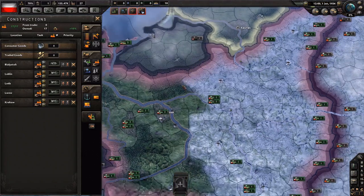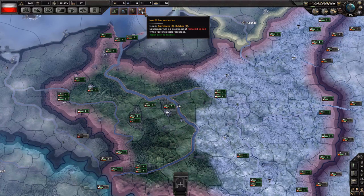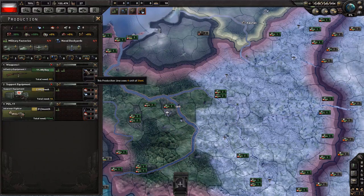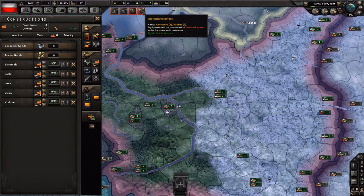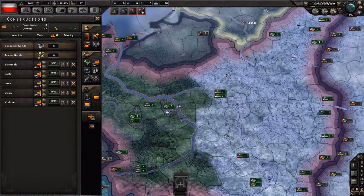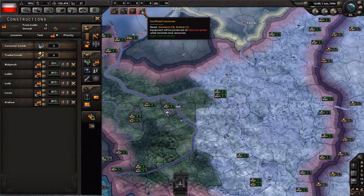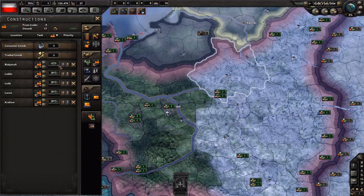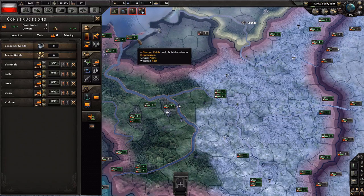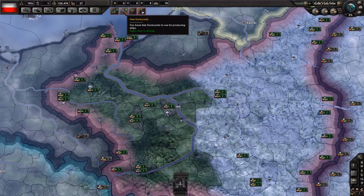Then we'll switch to military factories. There's one funny thing here: we have insufficient resources right now, and if you have insufficient resources you'll take a production penalty. However, you can't get a production penalty applied to civilian factory construction, which means we could just ignore this and focus on building civilian factories. Because civilian factories are used to pay for imports, if I import these resources now I will lose civilian factories — meaning I'll build new civilian factories slower than otherwise.